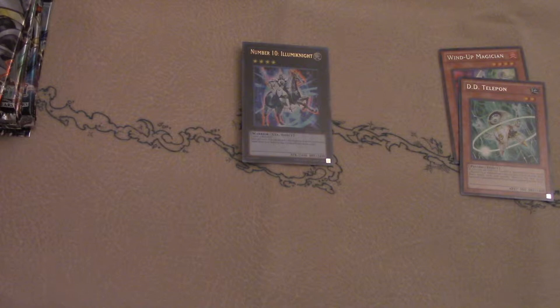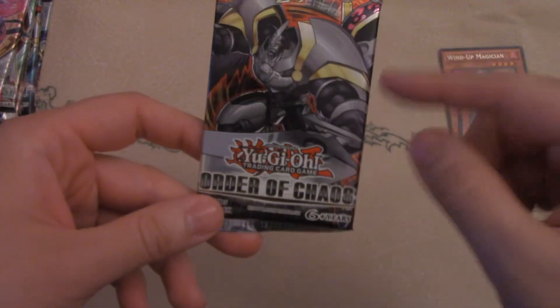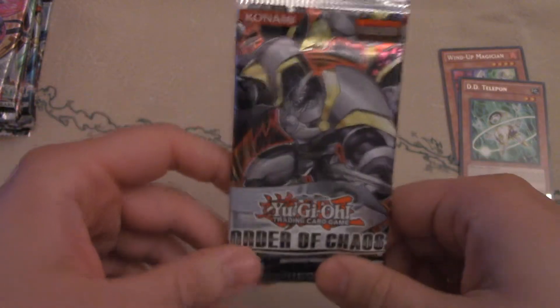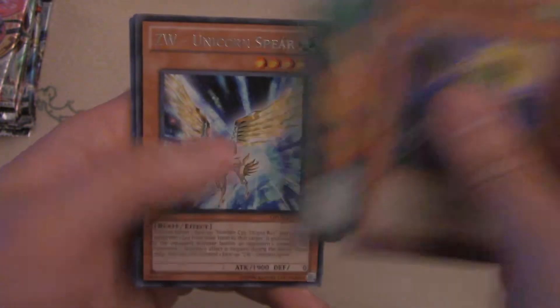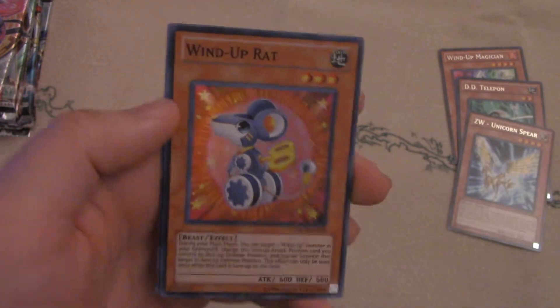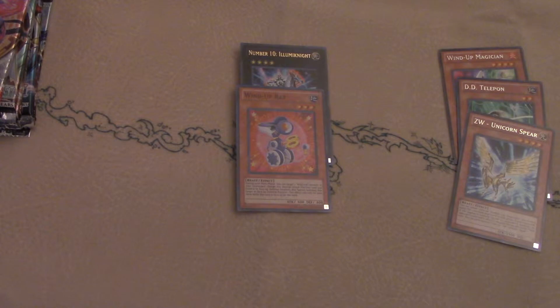Next we have Order of Chaos. I believe this is where they introduced the Chaos Numbers — Number C. Utopia Ray is on the front I believe. Gagaga and Gogogo's were introduced in this set, and Zektroms — they were a pretty strong archetype back in the day. We also got some Ninja support in here. We pulled a ZW Unicorn Spear and a Super Rare Wind-Up Rat. Wind-Ups were a menace back in the day. Two foils out of three packs — pretty good.